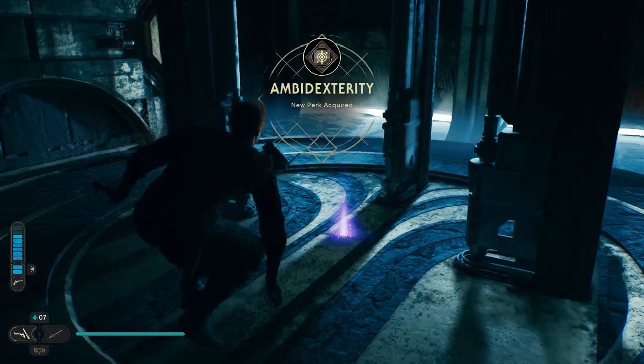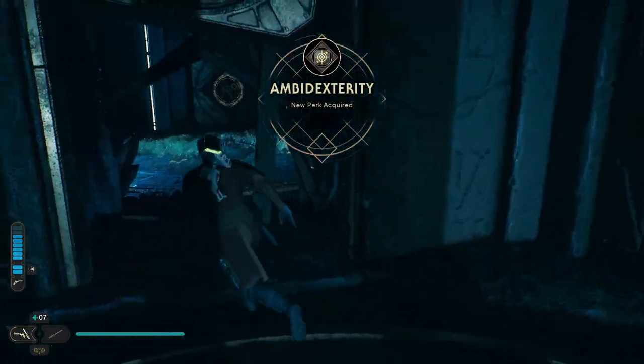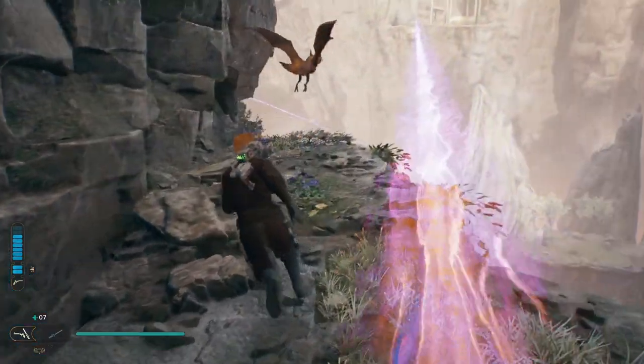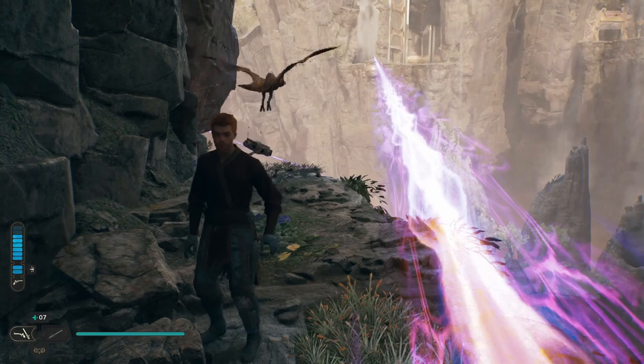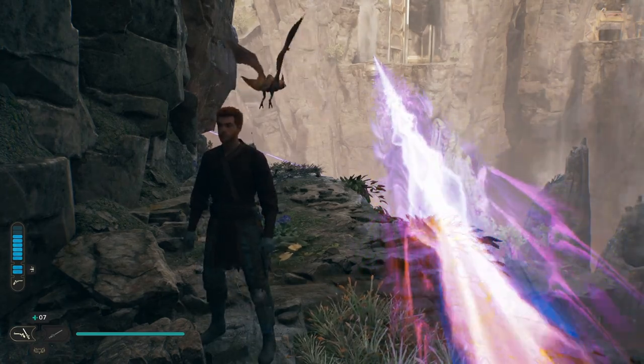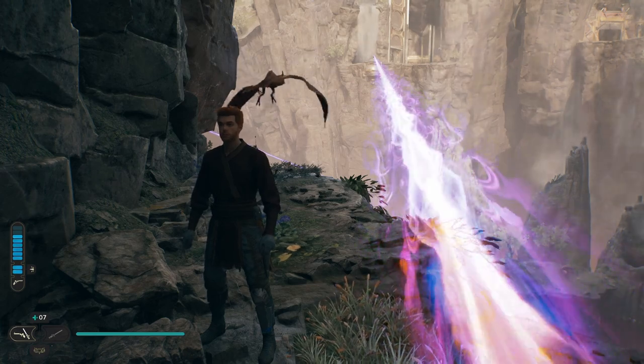That will get you the Ambidexterity perk. When you want to leave, obviously you're going to head out this way, and there's actually a flyer right here for you to take in order to get back. So that's it, guys. Hopefully it helped you out. Now you know where to find the Chamber of Ambidexterity and how to get 100% of the items — all collectibles and everything like that. Thank you.